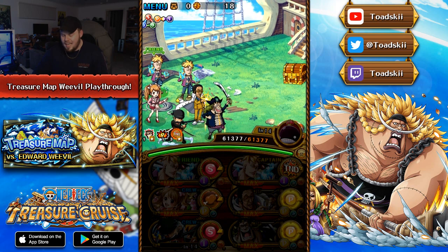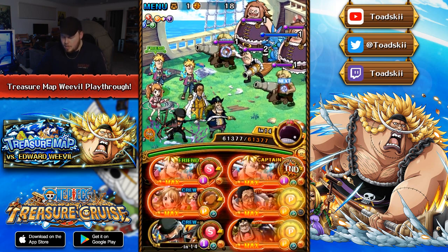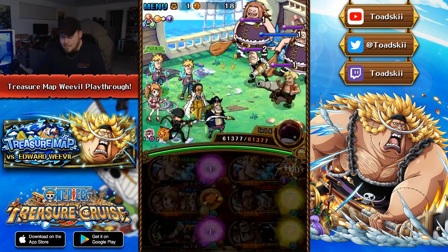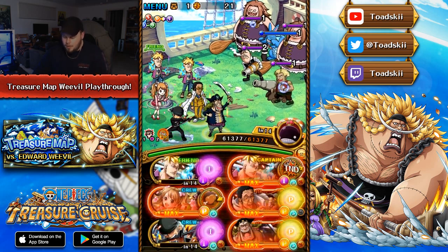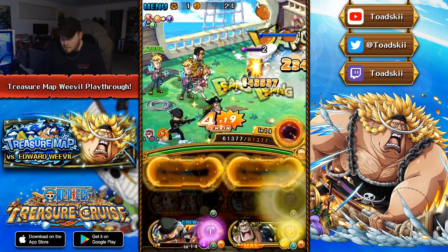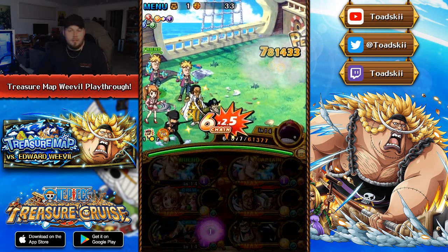We can actually go ahead and use the Marco Special on Stage 2 to deal decent damage to one of the mobs. It gives us a type boost, and for three turns after you use his special, you get a buffed Captain ability, which is quite nice. That allows us to get a buffed Captain ability for this stage and the following stage as well. Then we move on to the final stage against Law.